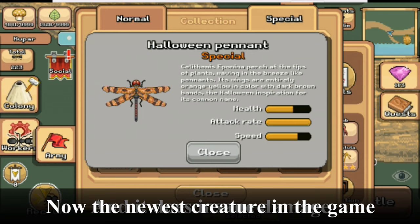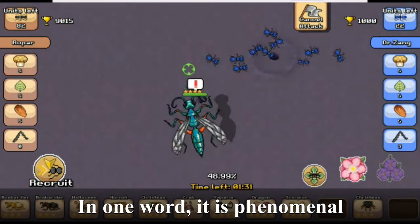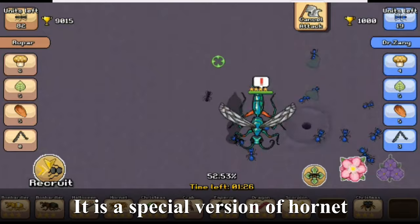Now the newest creature in the game: the emerald cockroach wasp. In one word, it is phenomenal. It is a special version of the hornet and it is the best flying creature.